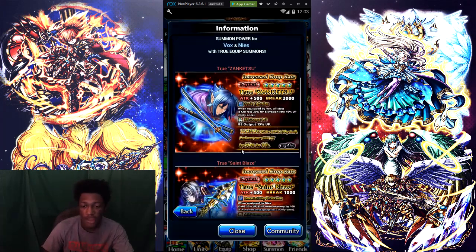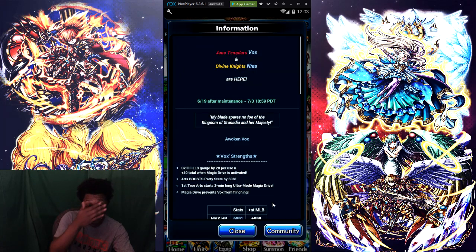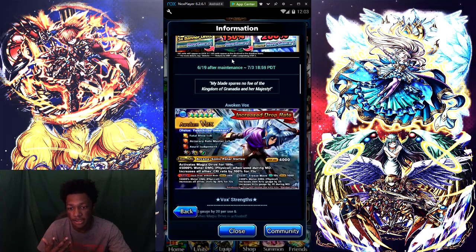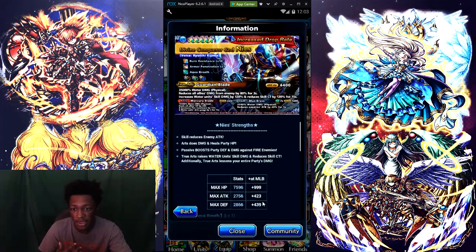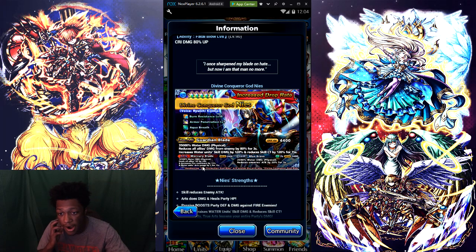Now guys, I want to say something about Now — a lot of people have asked me about him. Now is actually pretty good. He is a water tank, guys. His strength and skill reduces enemies ATK, does damage, and heals party HP. Passive boosts party defense and damage to fire enemies. True Arts raises water unit skill damage and reduces skill CT, and additionally releases your entire party's damage. His skill does 2K water damage with a CT of 7 seconds, so that's pretty fast.